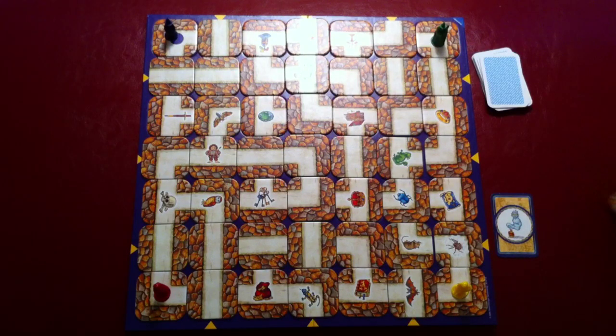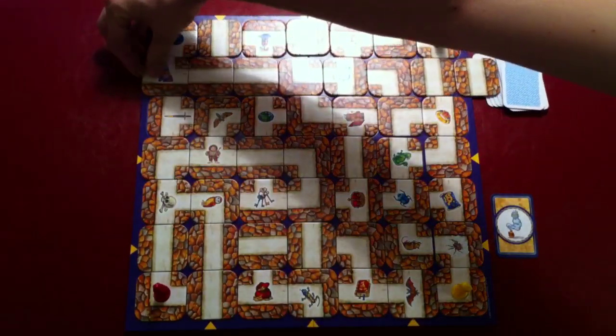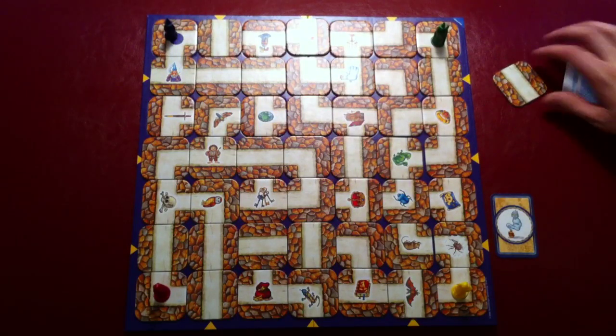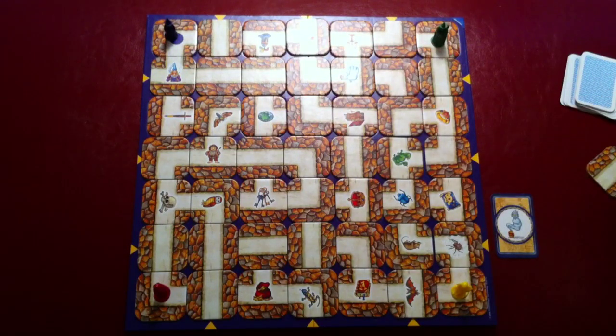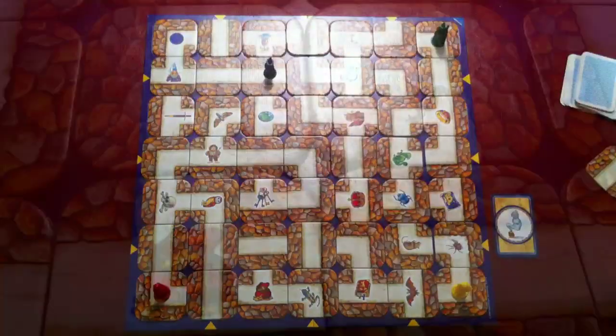Players simply move the row and insert the remaining tile into the gap left by their movement. Players continue doing this on each of their turns, and after they have moved the maze they can then move their pawn through the maze to a desired location. Once a player reaches the treasure they are seeking, they reveal that card to the other players and take the next one from their stack. The first player to find all of their treasures and then return to their starting location is the winner.